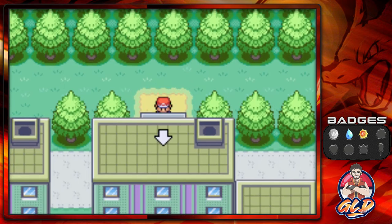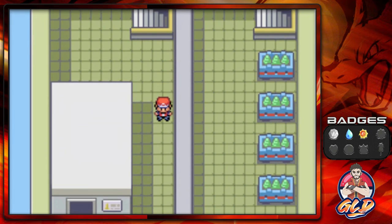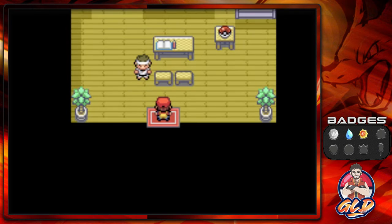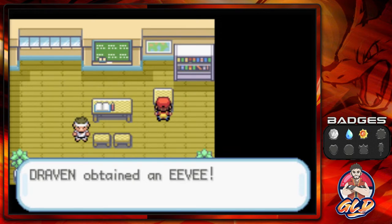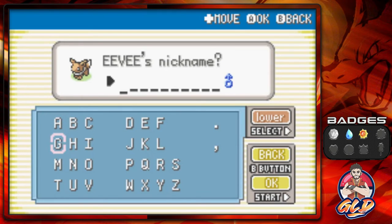Going back to the Pokemon Mansion to the top floor — behind it there's a secret room with a Pokeball containing an Eevee, and this is the surprise. I'm not going for Espeon since there are no day/night cycles. Instead I'm swapping out Pikachu — I've used Pikachu in many walkthroughs and want to try something different this time.